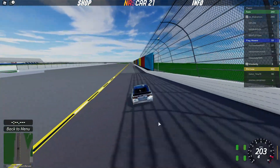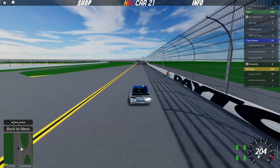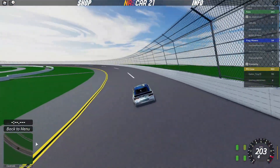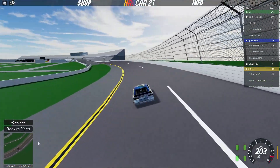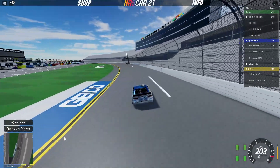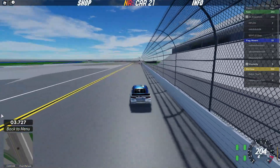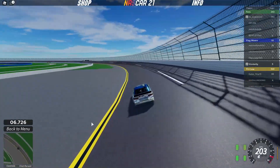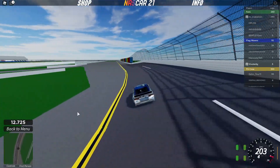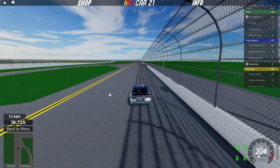This game has tire wear and fuel usage which makes it look very realistic. It's pretty fun, especially for people who want to practice some racing. On the bottom left corner it even has a map of where you are around the track — that's really cool. And once across the start-finish line we're going to see yet another cool feature: an interactive timer at the bottom left corner that actually times your lap while you're racing.